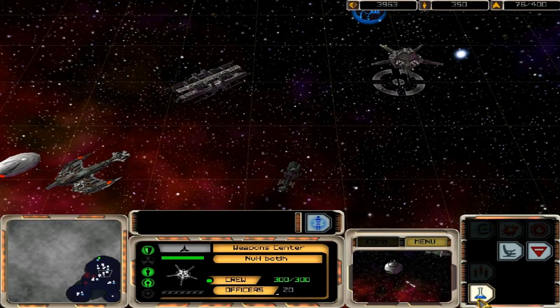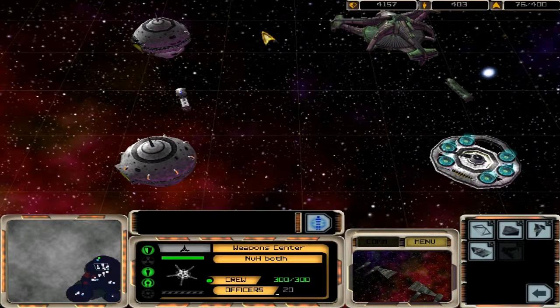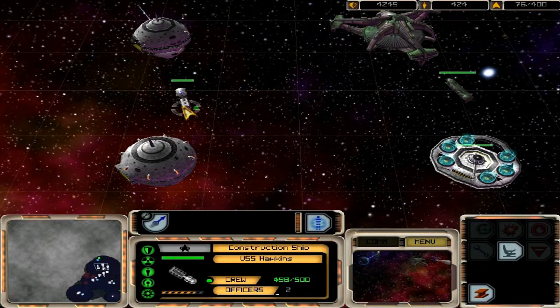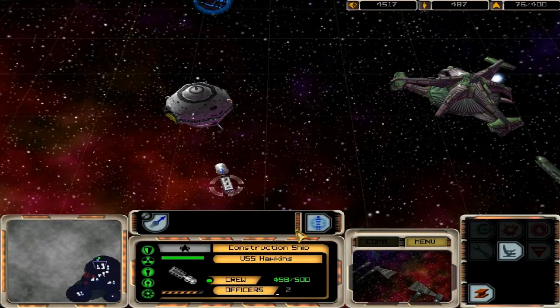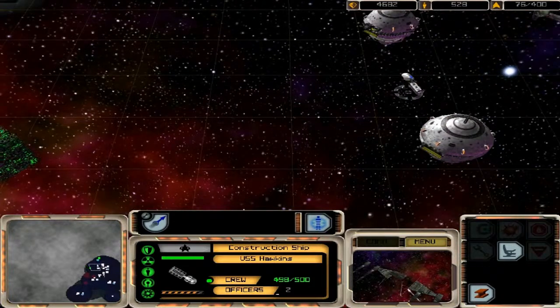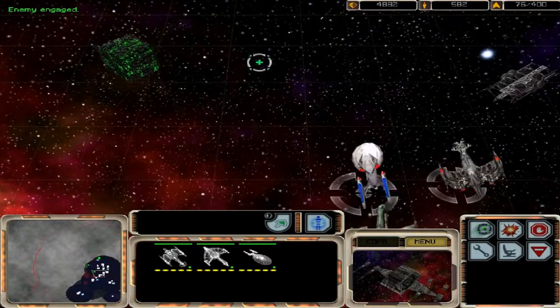I can finally research the ion cannon. I would just build base defenses but those diamonds absolutely shred those base defenses with that burst they have, and I don't even feel like getting pissed off about that. Enemy engaged — we need another star base down here.